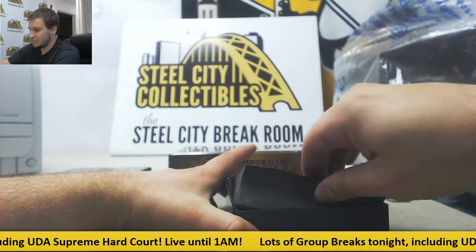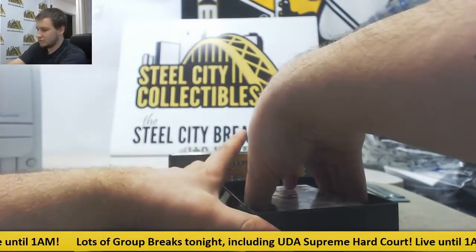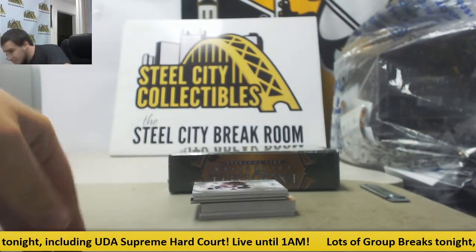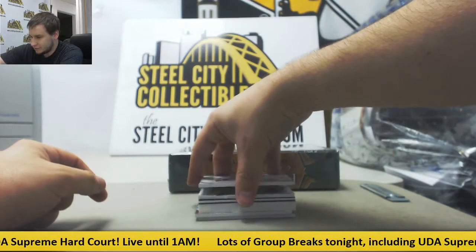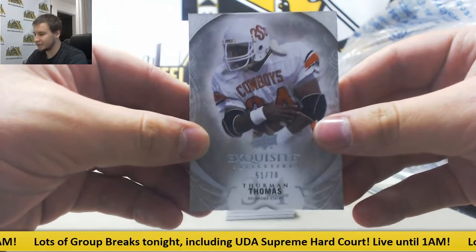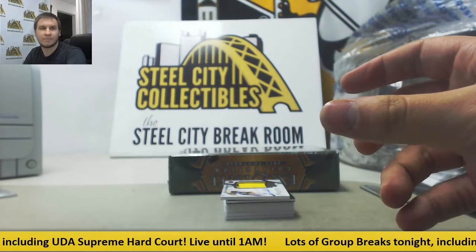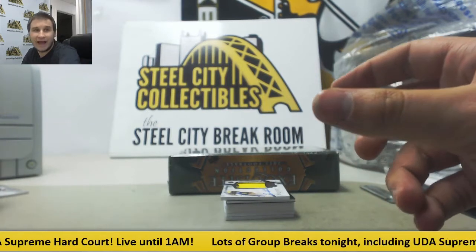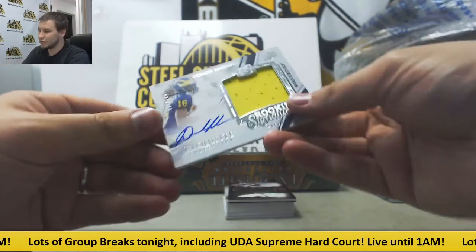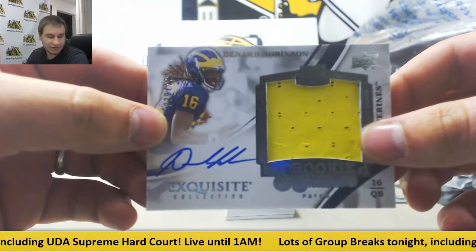There we go — did not want to come out. We've got a thick card in this one. Did we avoid the Redemption? We did. Very nice. Base 51 of 70, Thurman Thomas, goes to Earl L. Rookie Patch Auto number 29 of 125, Denard Robinson, going to Greg L.